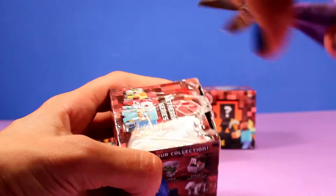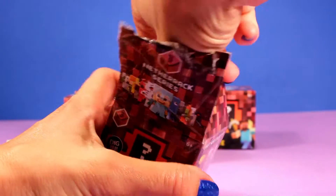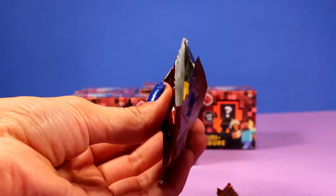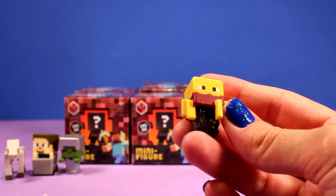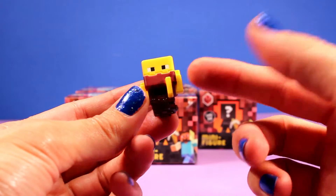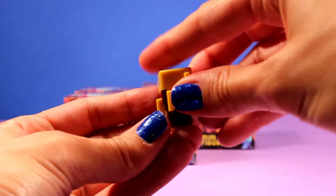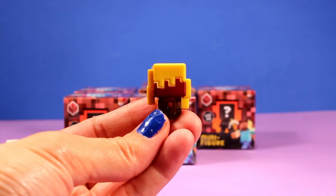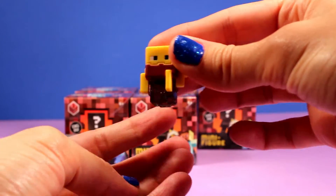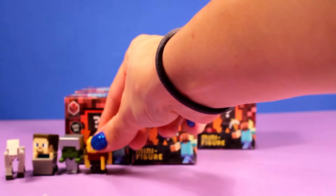Okay this is number four. Oh my gosh, we are doing awesome you guys! We got another one and it looks like this one is Blaze — look how cool he is! These Minecraft things are really really awesome I have to say. Here he is from the front, from the side, from the back, the other side, and back to the front again. That's awesome. Let's move on to number five.